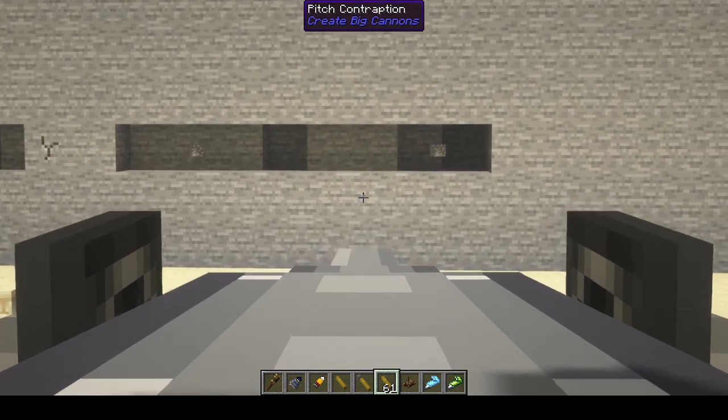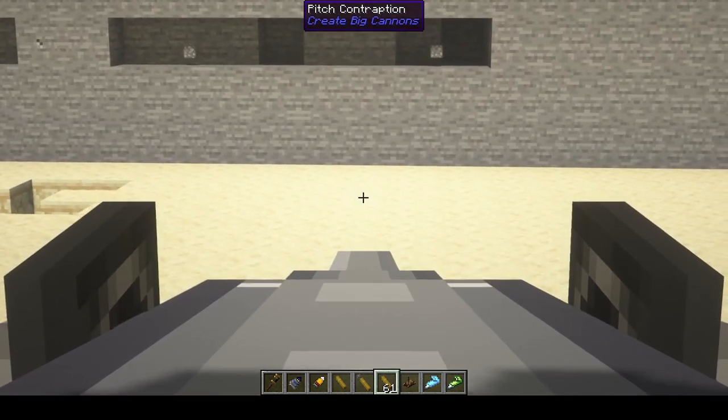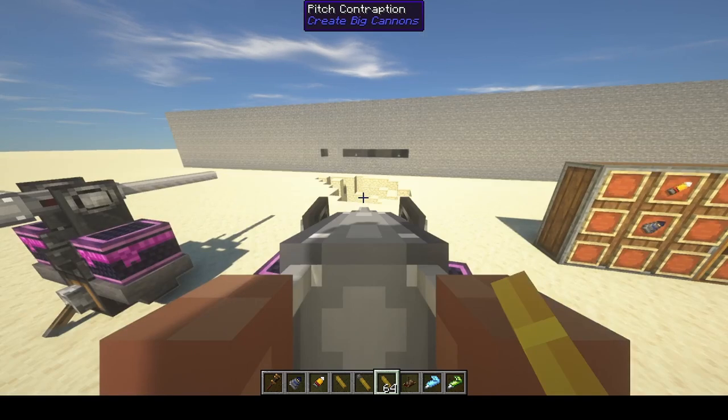That's what it did against stone. I'm going to go ahead and shoot the ground a little bit, which is sandstone, which is weaker, and you'll see that it has even more of an effect. So a huge difference between fused and unfused flak rounds.